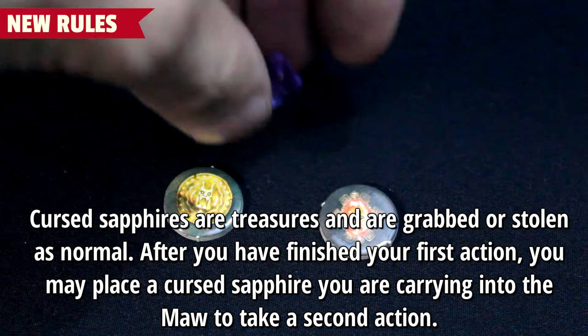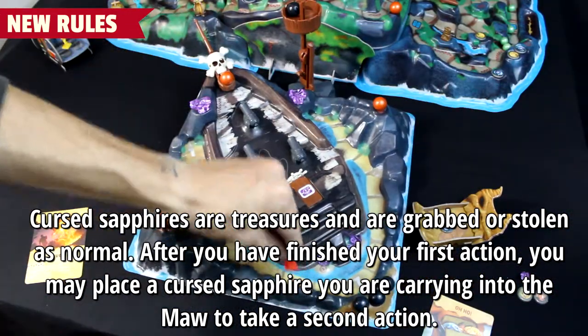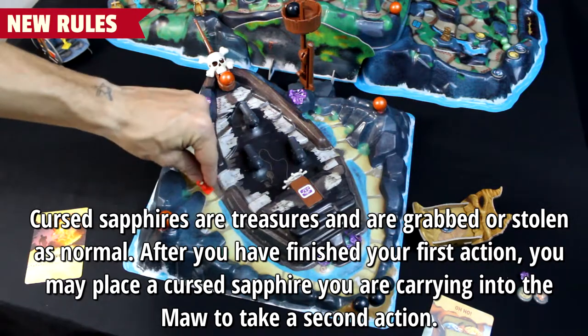Cursed sapphires are treasures and are grabbed or stolen as normal. After you have finished your first action, you may place a cursed sapphire you are carrying into the maw to take a second action.